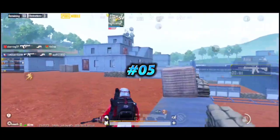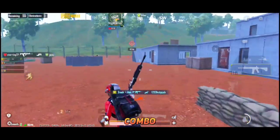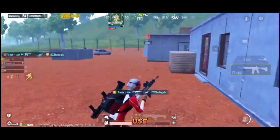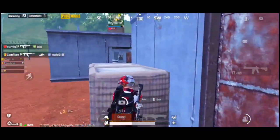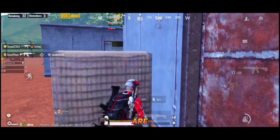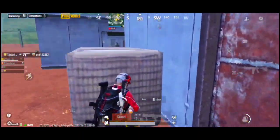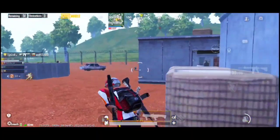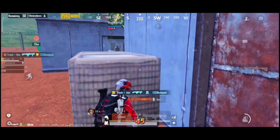Combo number 5: UMP and M416. This is one of the deadliest combos of all time and easy to use. SMGs are designed for close quarter fights and AR guns for mid range. This combination has become a trend these days. If you are playing on a low end device you should definitely use this combo, because UMP feels very light in hands even in hot drop areas where your FPS reaches 35 to 45 maximum.